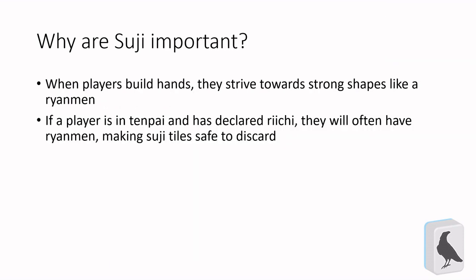Now that we have it all defined, how is that important? Well, after Genbutsu tiles, Tsuji are typically the most common way to determine what tiles are safe to discard when you're trying to defend against someone. This is because of the basic Furiten rule of Riichi Mahjong, where if someone could have won off a single tile in their discards they cannot declare a Ron, only a Tsumo win. Since players tend towards Rianmin waits in hands when they declare Reach, Tsuji can be used as a defensive tool to help decide what to discard.